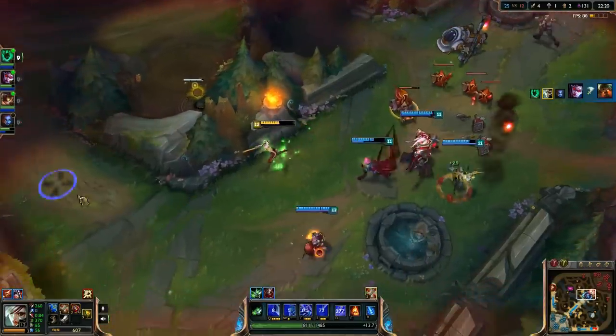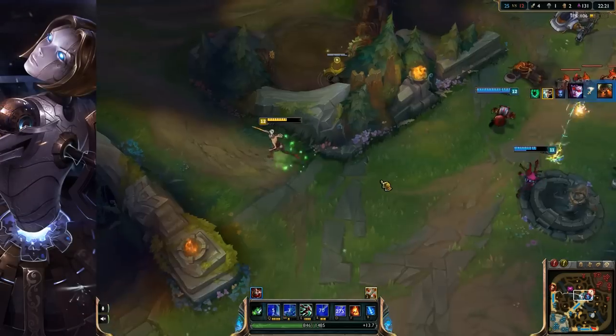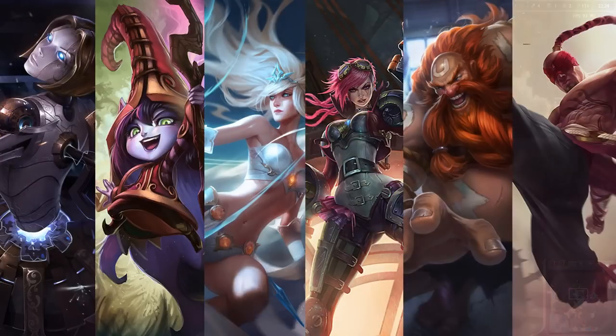As for champions that synergize well with Riven, those include Orianna, Lulu, Janna, Vi, Gragas, and Lee Sin. The first three can buff Riven in the middle of a fight and help her with strong shielded engagements that can speed her up too. The last three can provide strong gank synergy to aid and assist Riven while laning and during teamfights.